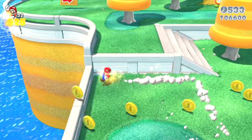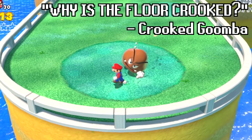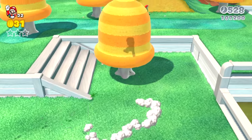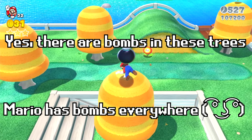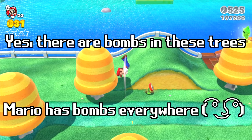Mario starts to collect the coins left behind now that this battle area is calming down, but he still hasn't forgotten about that crooked sideways Goomba. Mario climbs up a tree down here, and this tree also has a bomb pop out of it when you reach the top — how convenient for Mario. You might not have expected bombs to be hiding in trees, but here they are, and they're perfect for Mario.